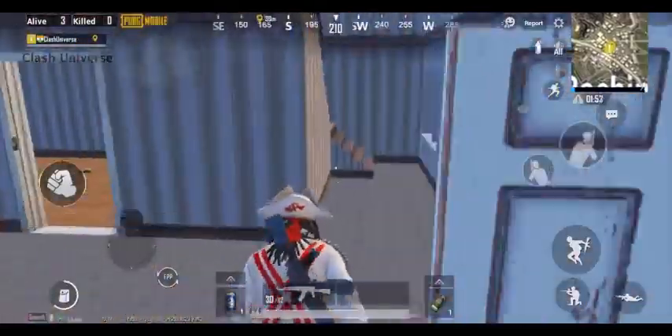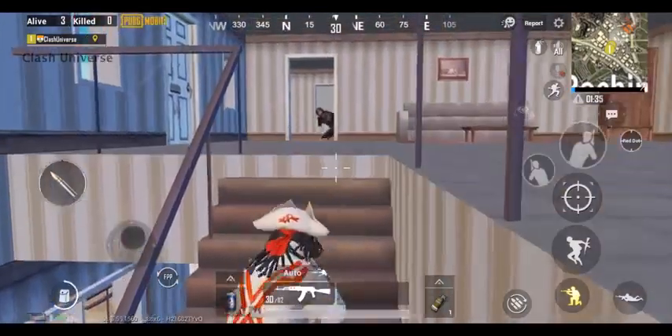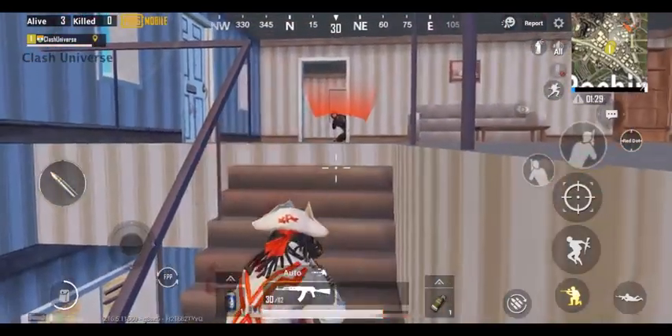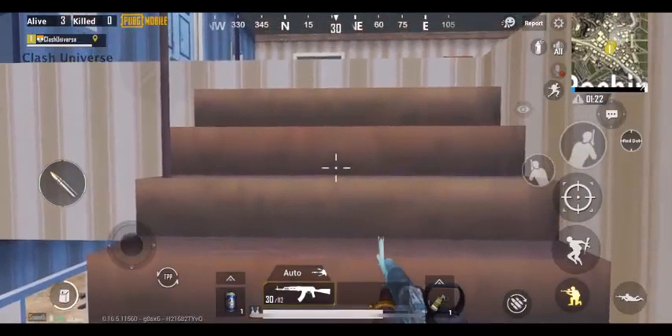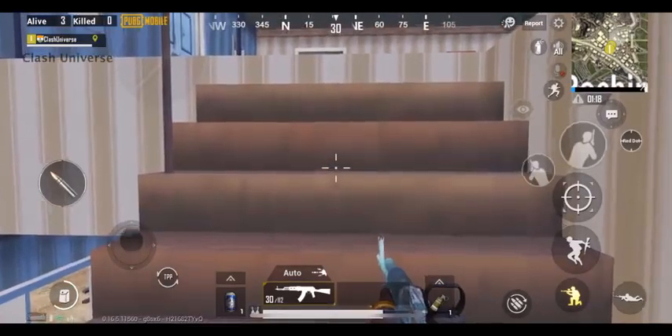If an enemy is camping above you, firstly get to know his exact position using TPP. It may seem to you that you're undercover, but the enemy may be able to see your head. So just switch to FPP. If you're able to see the enemy, even the enemy would be able to see you now. So just be quick and take an easy knock.